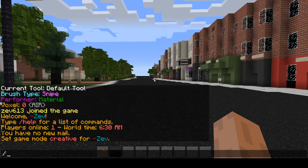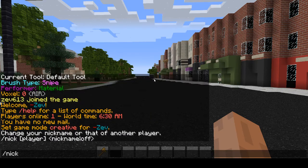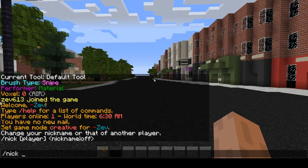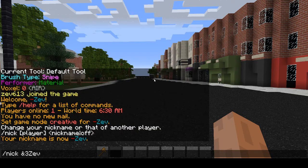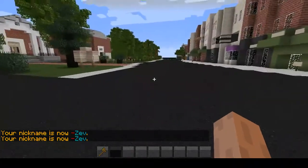Next, you're going to want to do slash nick. This will give you a nickname — it's really helpful if you make a nickname that's like your first name, so we can know exactly who's playing and not just their username. I'll do /nick and it now says your nickname is Zev.